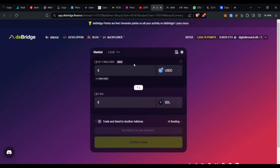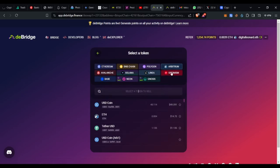First, come here and select the network you want to interact with. These are the different networks available: Ethereum, Binance Chain, Polygon, Arbitrum, Avalanche, Solana, Linea, Optimism, Base, Neon, and Gnosis. I have some USDC in my Arbitrum network, so I go ahead and select Arbitrum.